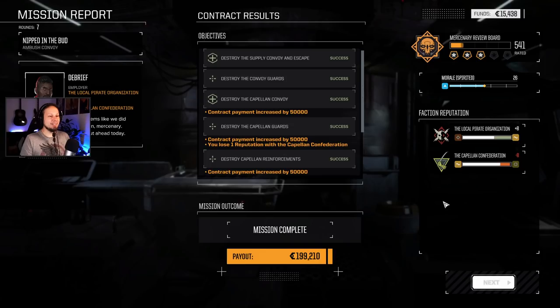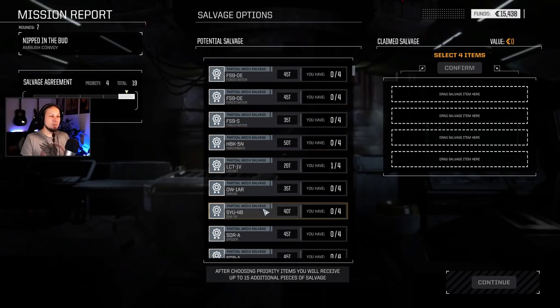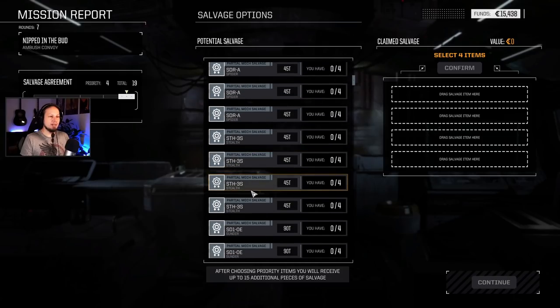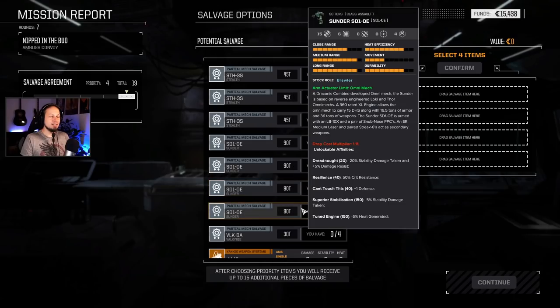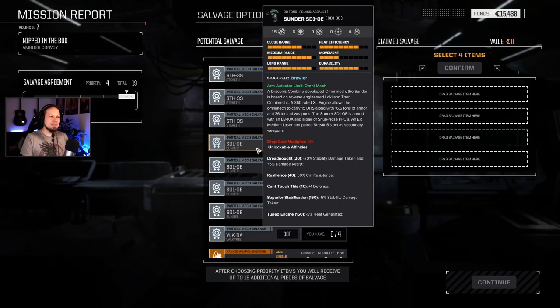Let's go home! Let's see the salvage - the barrage is still here, still with us in our mines. What do we take? Maybe some equipment for the Perseus. There's an Owens, the Shaiyasu or whatever it was, spider stealth parts, Sunder. The Sunder is a 90-ton Omni - Dreadnought Resilience, can't touch this, superior stabilization, and a tuned engine. I'm actually interested in getting a 90-ton Omni mech - seems really good and cheap to build. And it's called Sunder, which instantly puts AC/DC in my head.